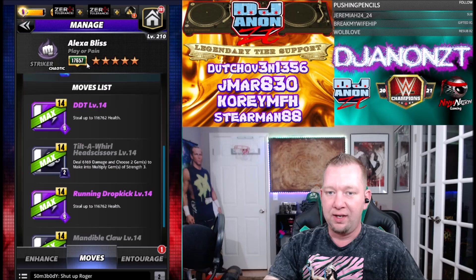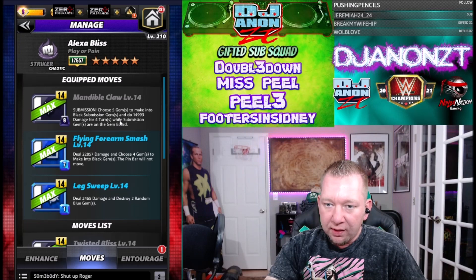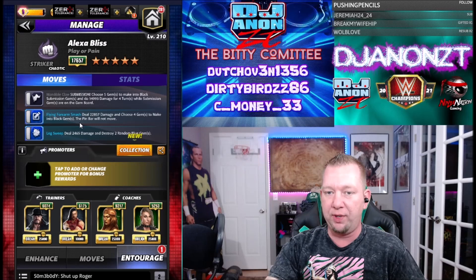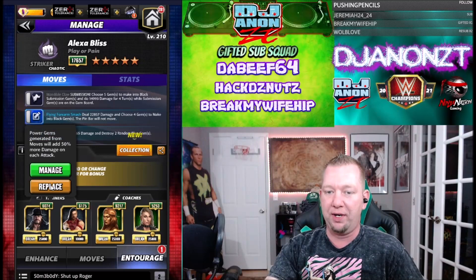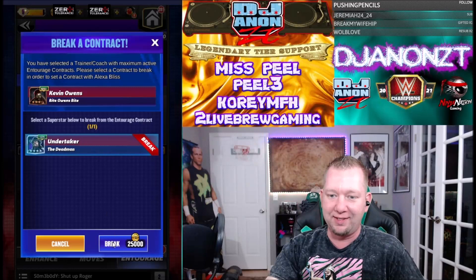That's move set one. Now at the five-star level we get the Mandible Claw - choose five gems to make into black submission gems and do 15,000 damage for four turns while submission gems are on the board. We can do this without power gems completely - run the same build but instead of getting to power gems, get to a sub. I guess in eight turns you could do quite a bit of damage. I like using black sub moves anyway.